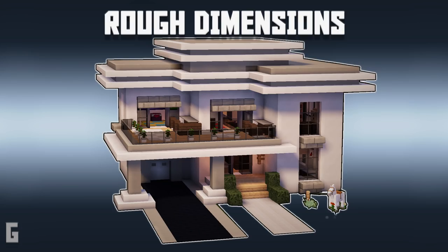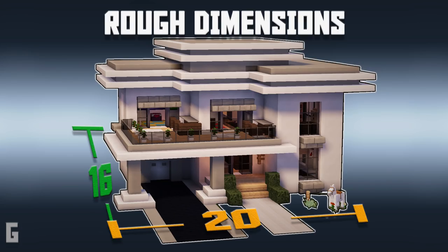Here's a quick little side note: this house is roughly 20 by 16 blocks wide and is 13 blocks tall. These dimensions are helpful if you're building a neighborhood and need to know how close you can build next to another house.